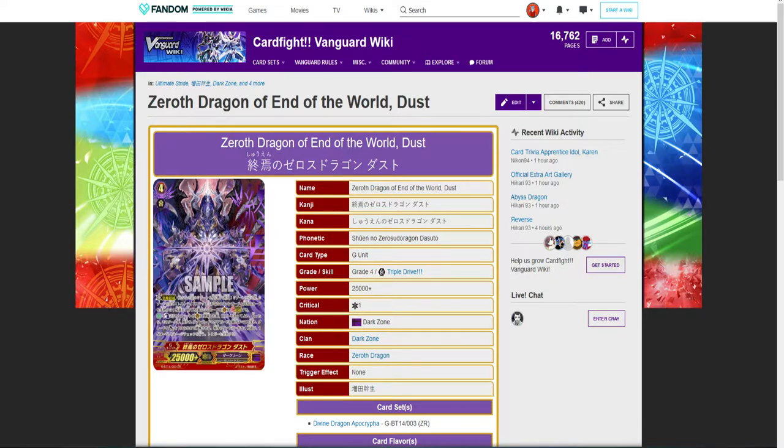Zero Dragon of End of World Dusk — already a hard name to say. It's your standard zero dragon with the standard print. It has a nice purple border with gold text at 25k, grade four. A lot of people aren't liking the skill because it's hard to explain, but a lot of competitive players who think ahead tend to keep their damage higher than their opponents, locking out their opponent's ability to heal late game.